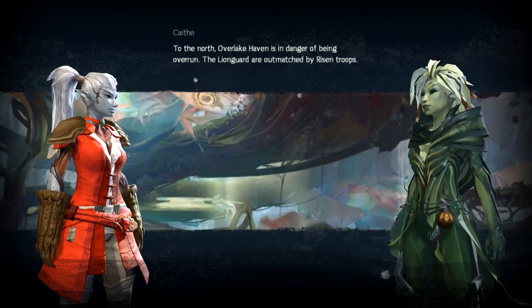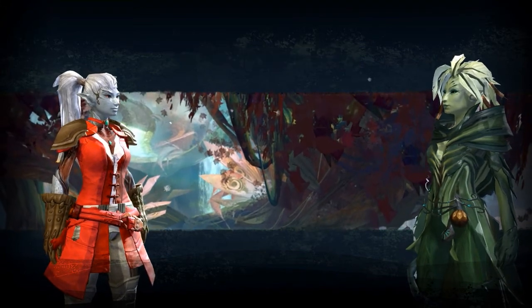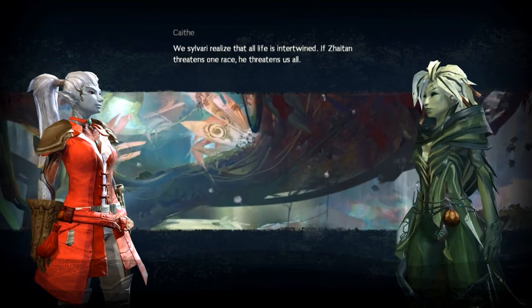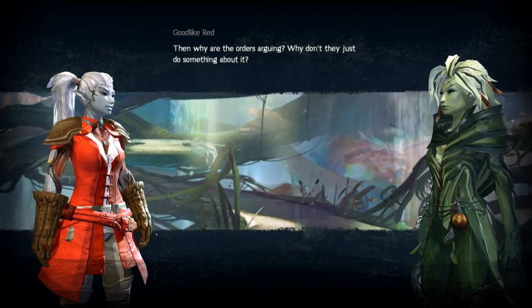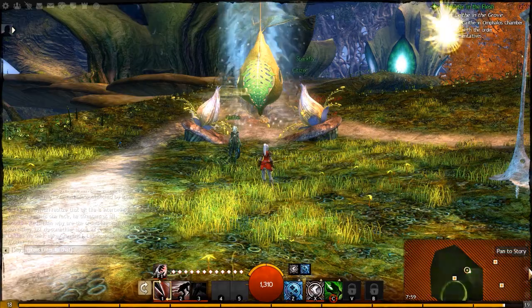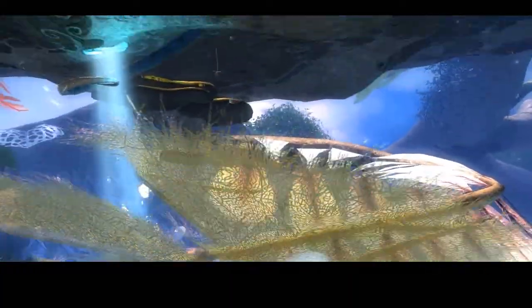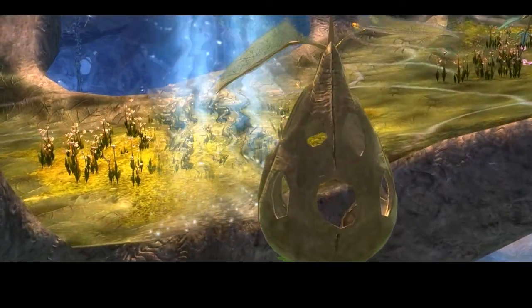To the north, Overlake Haven is in danger of being overrun. The Lion Guard are outmatched by risen troops. We Sylvari realize that all life is intertwined — if Zaytan threatens one race, he threatens us all. Then why are the orders arguing? Why don't they just do something about it? We think alike, you and I. Let us speak with the mother tree. Stop disappearing! What's the point of this animation if I'm already upstairs?